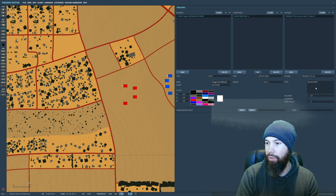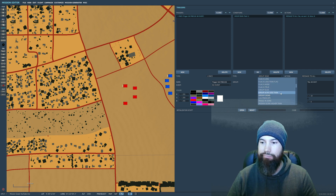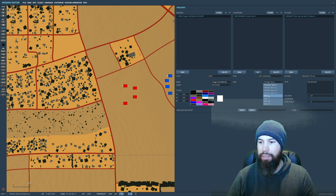Let's say the message is "Yay, we won!" Set the display time for 10 seconds. You can also add a delay in seconds if you want. Actually, let me change the condition to "Unit Dead" or "Unit Damaged" — that will work since we know Tank 1 is going to get hit. Let's save that and go ahead and play the mission again.